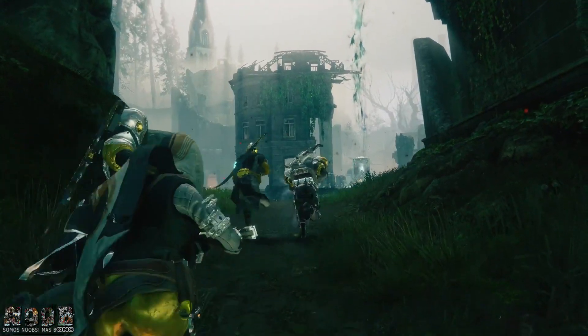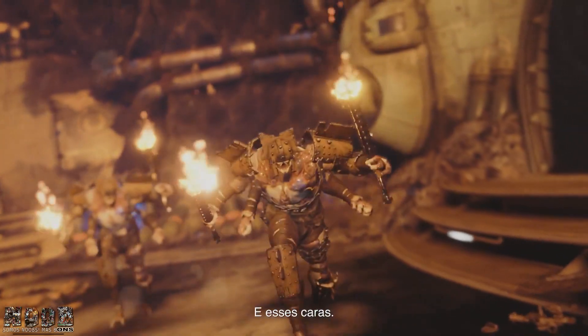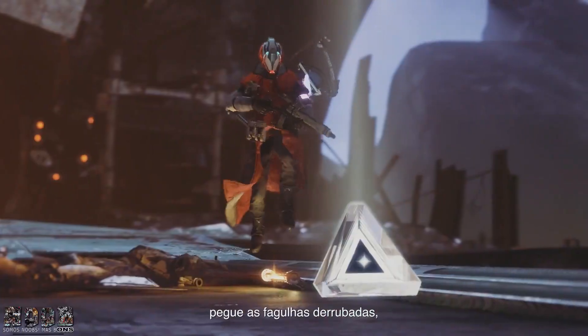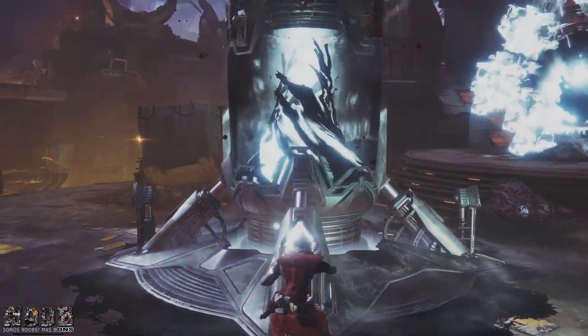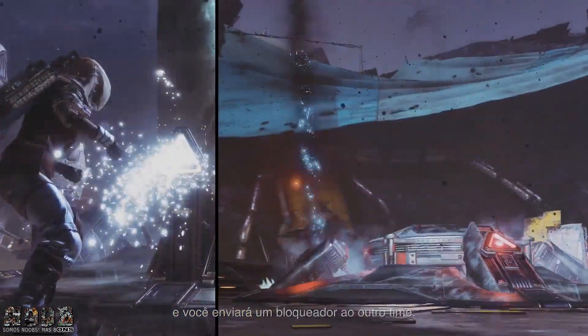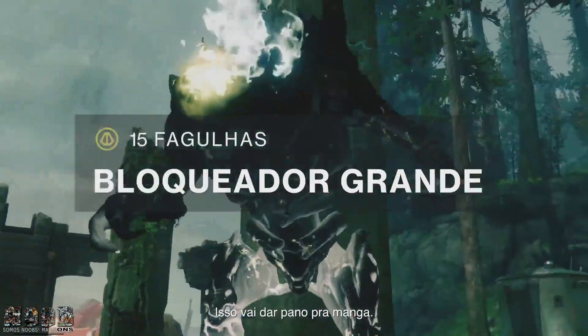But you don't fight each other — not yet. You fight these guys, and these guys, and that thing. Kill enemies, grab the motes they drop, and bank them to score. Deposit enough at once and you'll send the other team a blocker — a beast to slow down their progress.